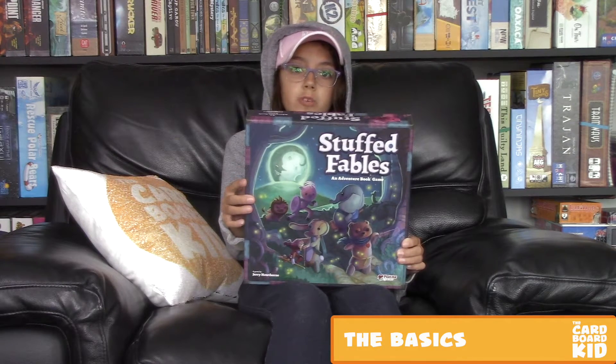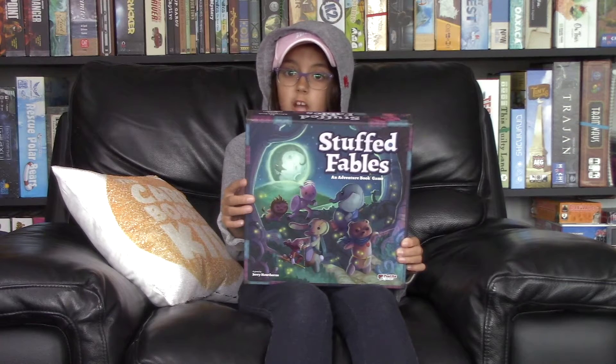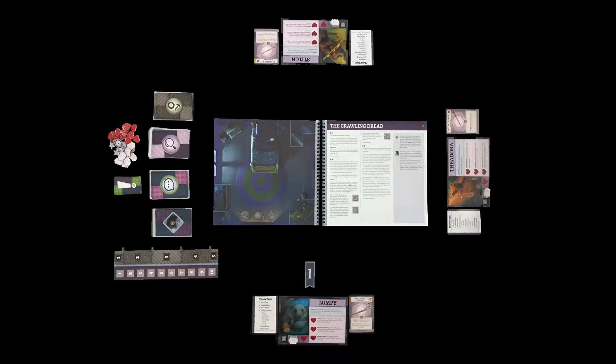Stuffed Fables is a co-op game where two to four stuffies go on adventures in a mysterious realm to stop the growing evil that seems to involve their little girl. I'm going to keep things simple to avoid spoilers. Once everyone has grabbed a character card and bits, seeded the dice bag, and readied the decks, you're all set to play Chapter One: The Big Girl Bed. Read the right-hand page to learn about the story. As you progress, you'll read a portion of the page, then stop until accomplishing certain tasks on the map.